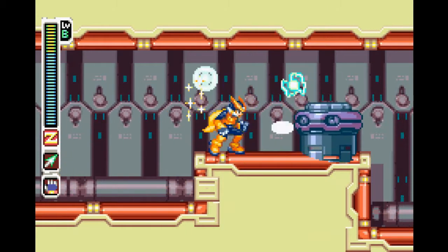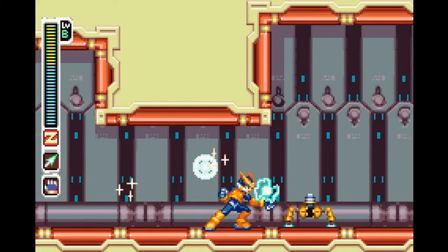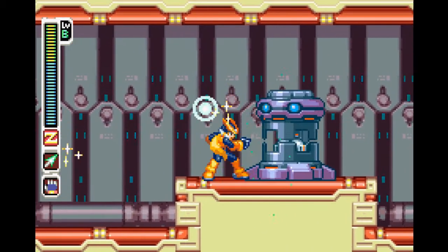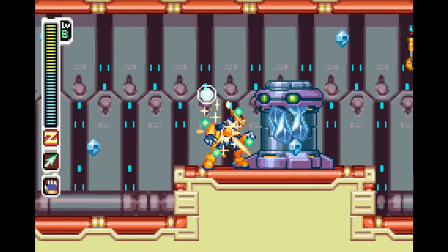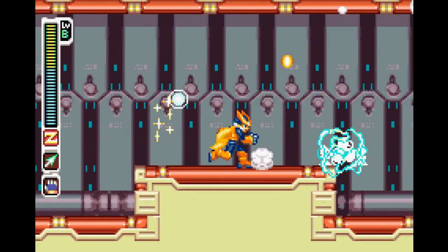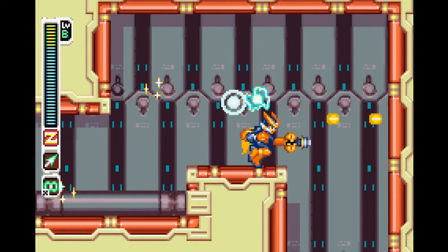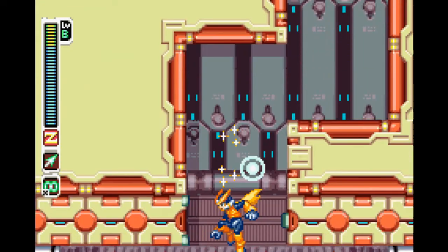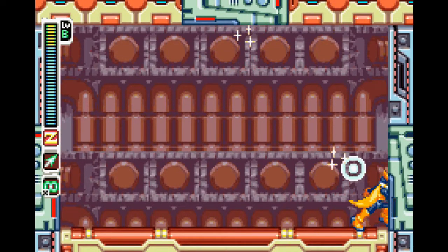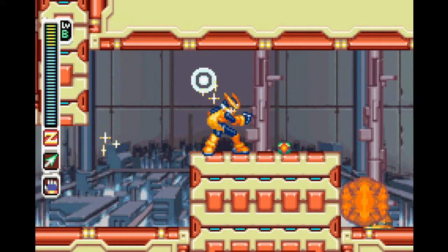Now we have these big enemies which will actually alternate between elements — ice, fire — and depending on if you destroy one of them, you'll actually get an elemental shield, which does hurt enemies if you touch them with it. This little enemy also has a multi-buster, which is actually fairly useful, but I never use it. I stick with the flamesword from the Phytales and an axe later on.